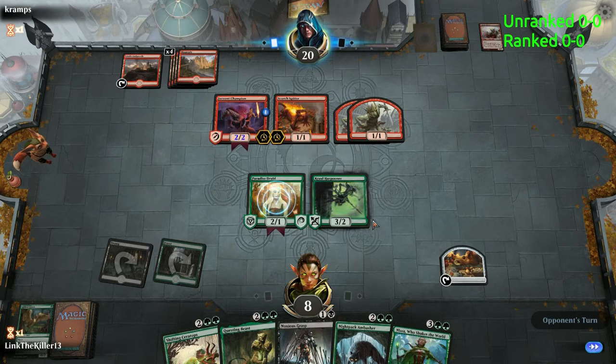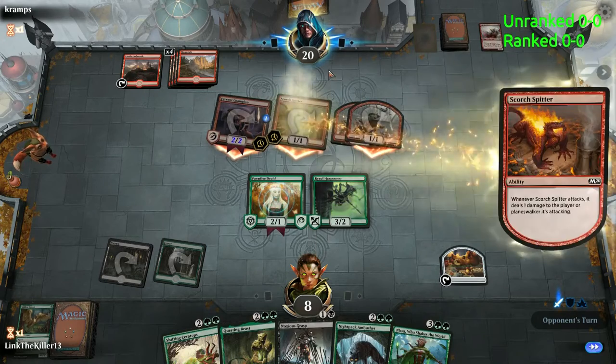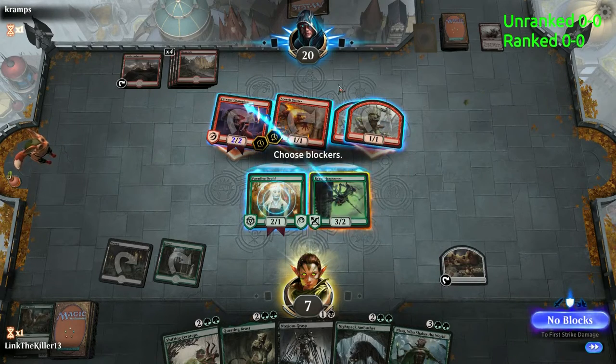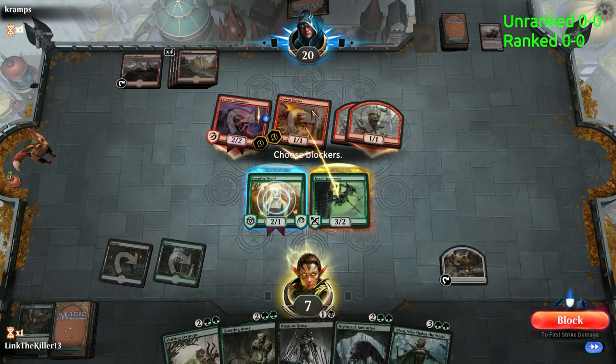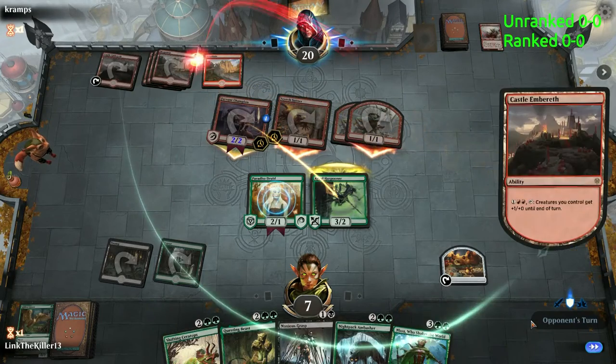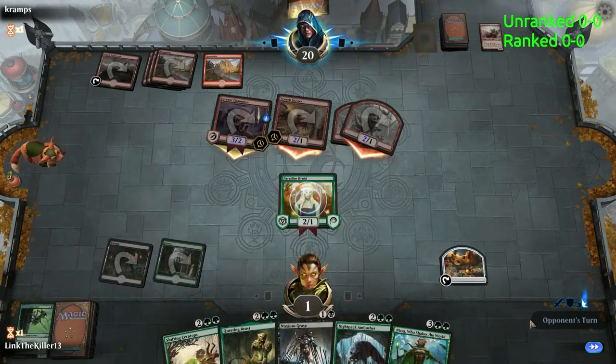Come on. I think Finale is the only thing I have for board wipes, but we're on two lands and a Paradise Druid - I doubt we can do much with that. You've got one card in hand, man, just play it and then pump your team. Eight, nine - that definitely kills me. It's a block here. We lost.